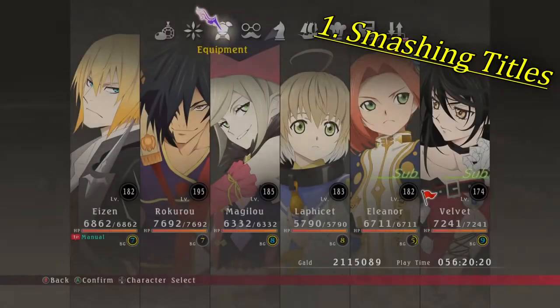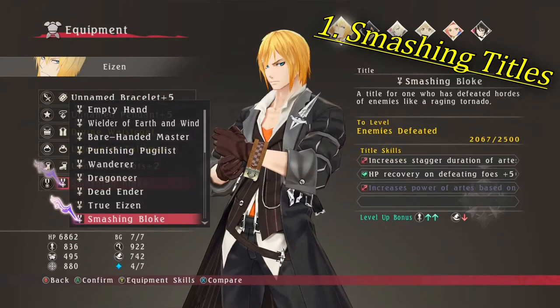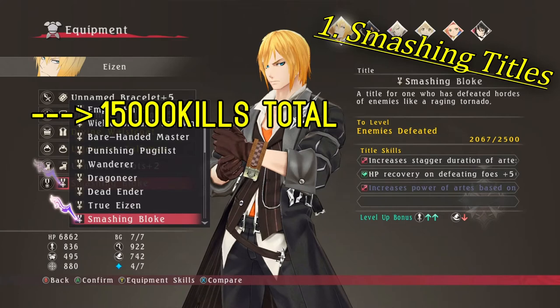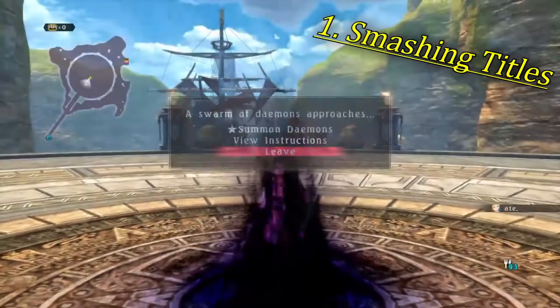Last but not least we have the Smashing titles. These require you to defeat 2,500 enemies with each character to get them to 2 stars. 2,500 enemies is a lot, especially since it only counts for the person that does the killing blow. As a result you'd need 15,000 enemies in total at least, and probably more since you'd need to spread the kills perfectly among your characters. However, there is a fairly decent way of farming these titles.